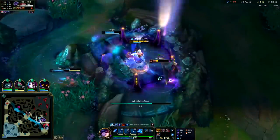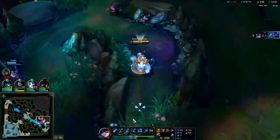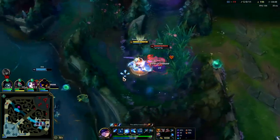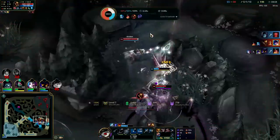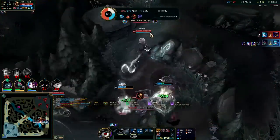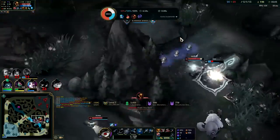Got the snare, Q into R — goodbye. He kind of seems like a bad version of Master Yi almost, some weird in-between. They got a fat shutdown off of me — 800 gold from that. Hopefully Aatrox doesn't bring his teammates back to life.